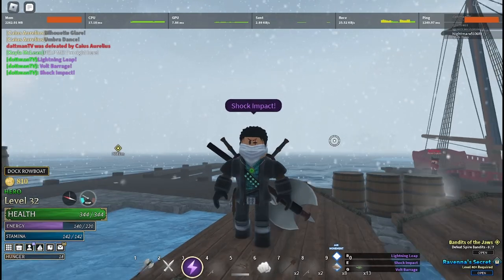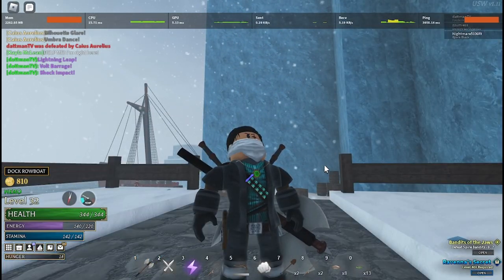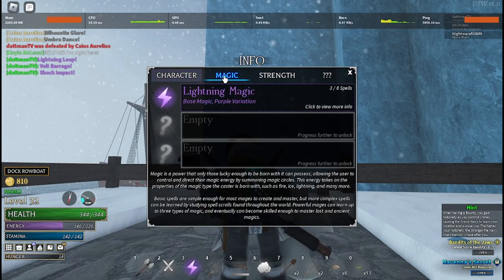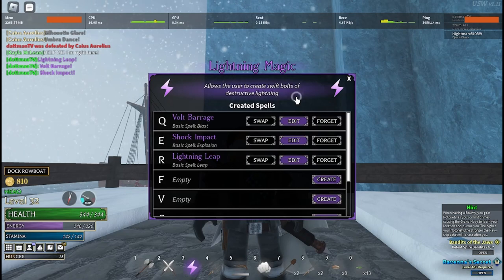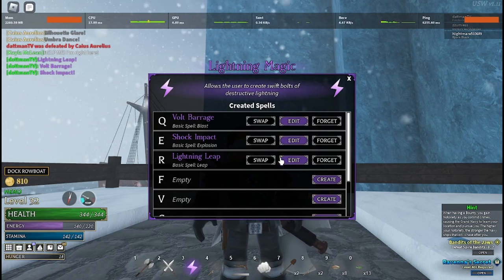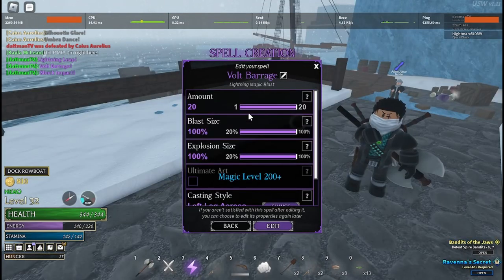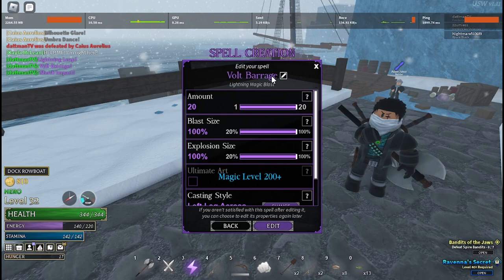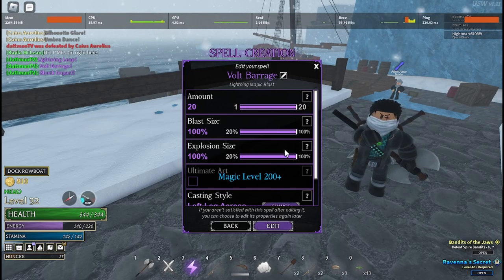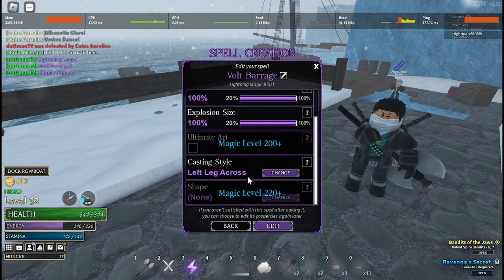I'm gonna show you guys how you can do that and modify your magic. What you're gonna want to do is hit J and go to Magic — this is where you want to be. Click on it and whatever magic you have unlocked, you can edit it. Right here, if I wanted to edit my first move, I called it Volt Barrage — I have it set to do 20 of those and I have it really big. The more you upgrade, the more stuff you can unlock.